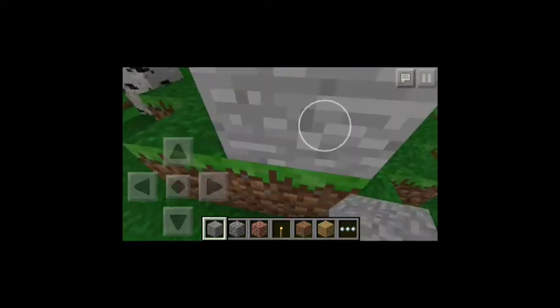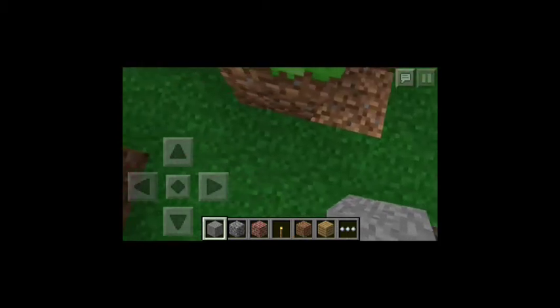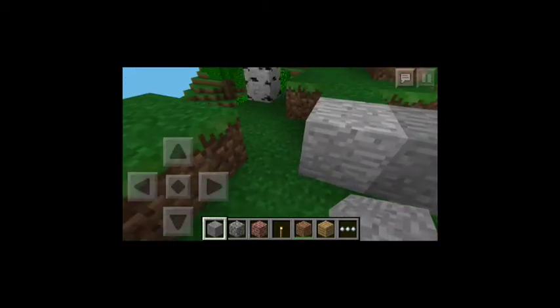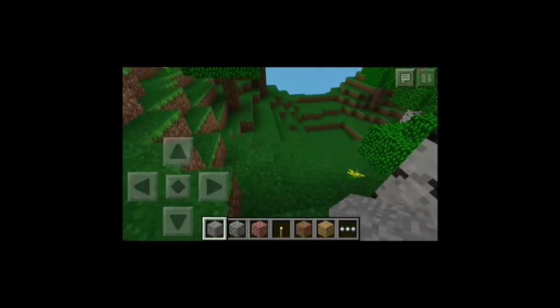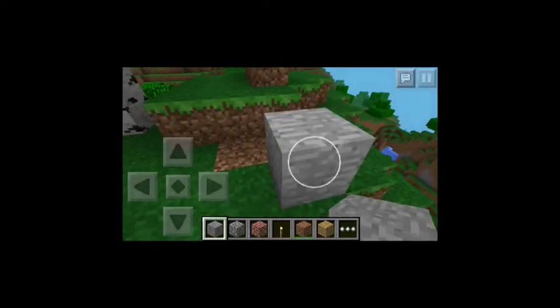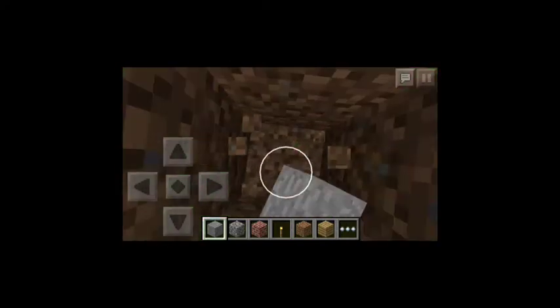But if you're in survival mode, you could just mine some dirt and set it down right there where you get your supplies, so you can make like a wood pick or whatever. Then after that, all you have to do is dig straight down.